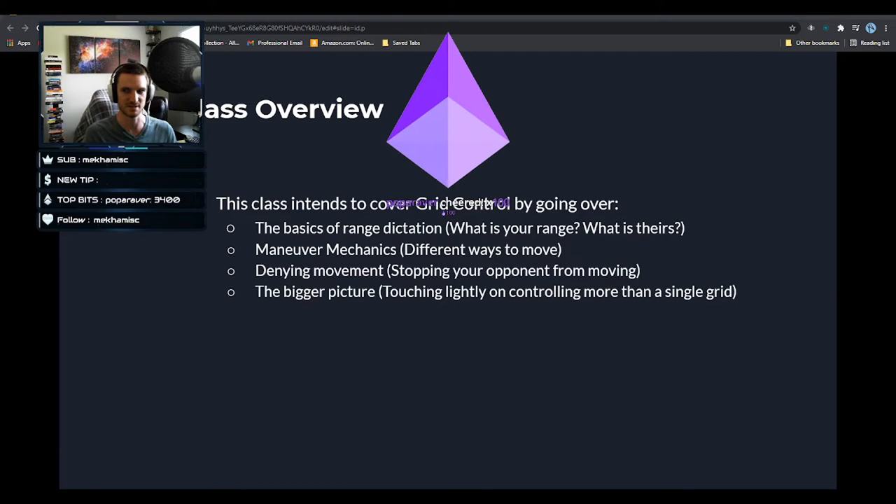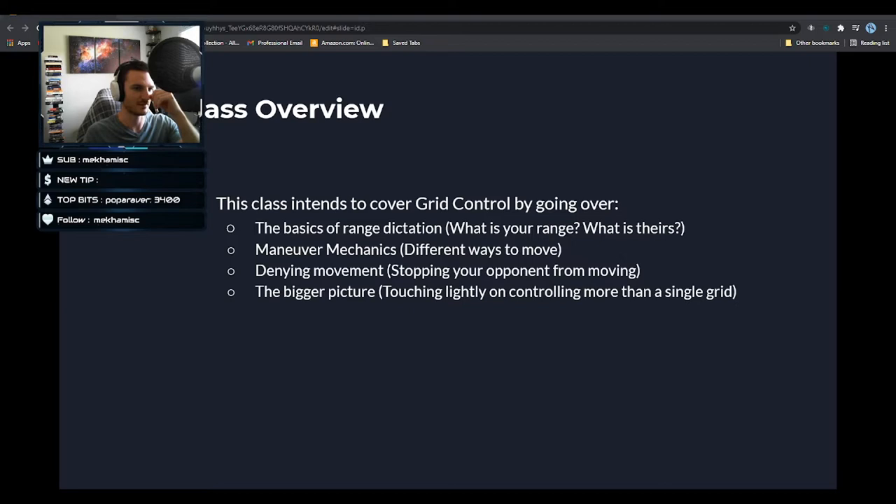We'll touch a little bit at the very end on the bigger picture. We're going to focus on single grids today, but the bigger picture involves movement between systems, maybe even through entire constellations or regions — though that's a little outside the scope of this class. We're going to stick to the micro level here.